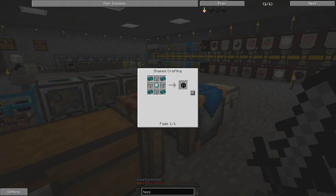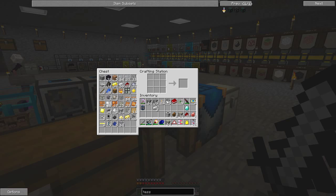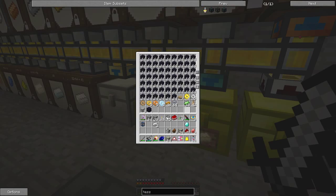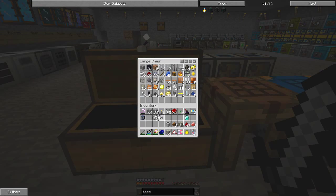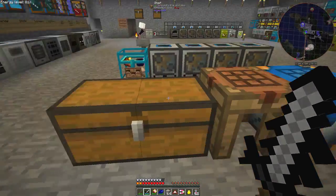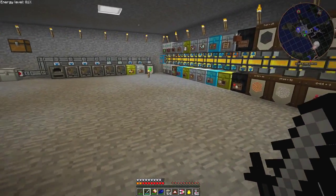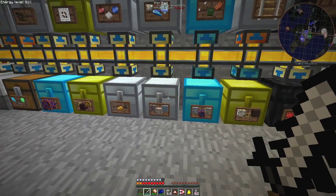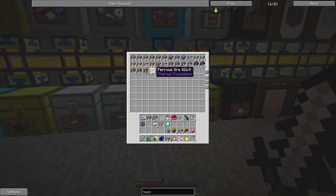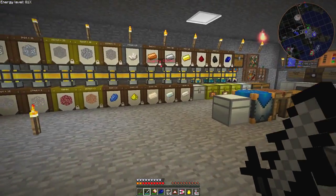We need the cinnabar for the shiny metal. So what we needed here was four hardened glass, one diamond, and some hardened glass. Then we also need some ferrous ore. I don't have any ferrous ore in here at the moment — these are dent ores — but I do have some ferrous ore in here. In fact I only need one ferrous ore and one cinnabar to make a tesseract.